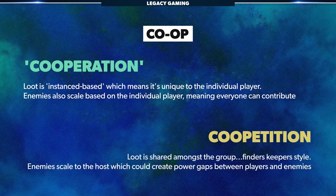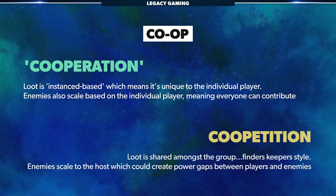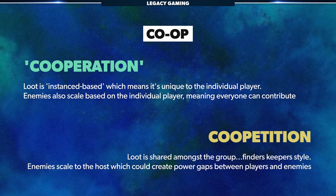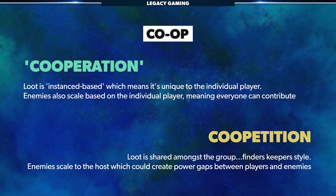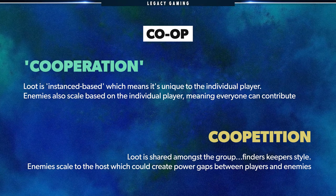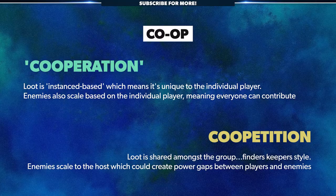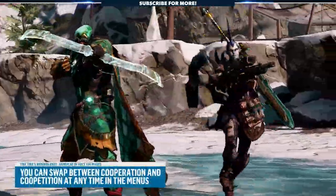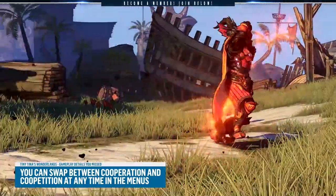On the flip side, coopetition means that everyone sees the same loot drop, so if you're not fast, there's a fair chance your gear is going to get swiped. In this mode, enemies also scale to the host player, so if you're underleveled, you'll probably hit like a wet noodle and get one shot. Both modes have their pros and cons, but luckily you can switch between them whenever you want with a simple menu option.